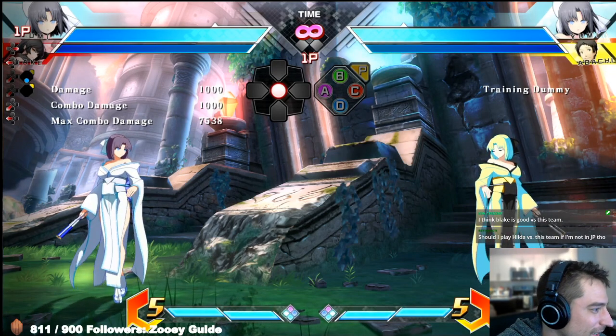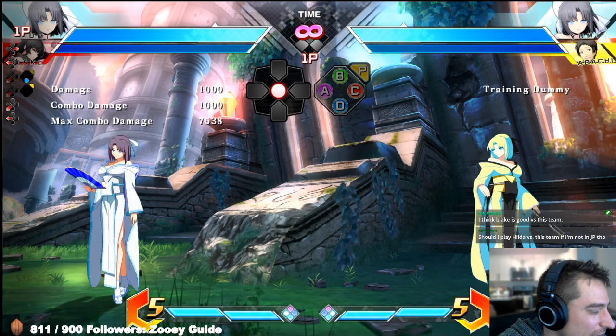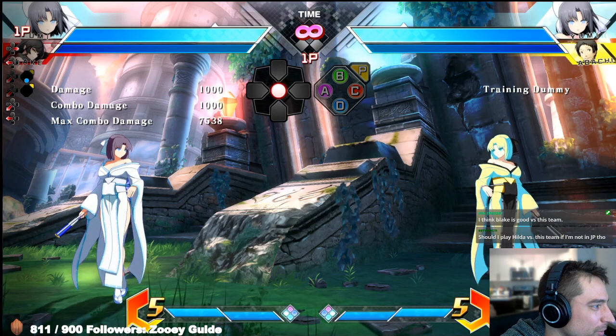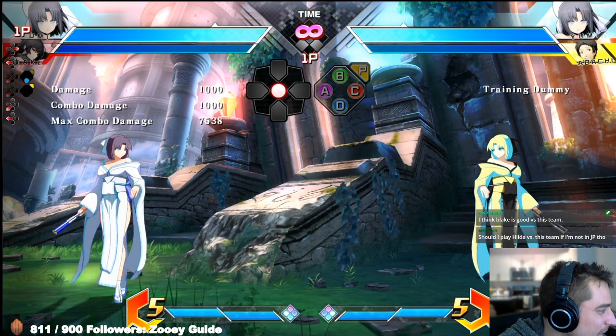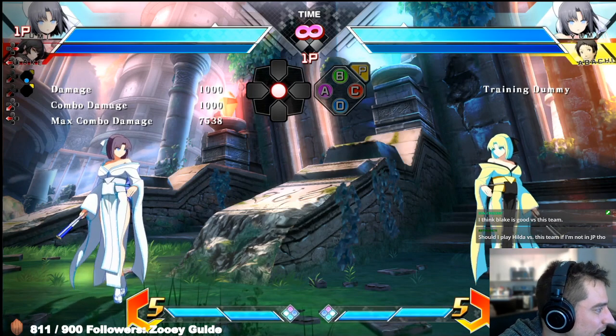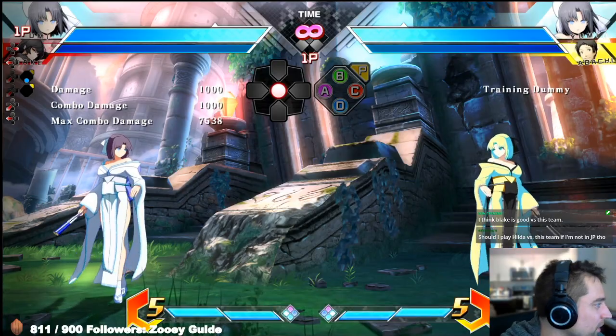Of course, the best strategy is just don't let Adachi call BZO. If you're blocking AZO, that means you probably let him get significant space. Easier said than done, but counter-calling assists, playing strong neutral, and staying on their ass are usually the best ways to deal with that.